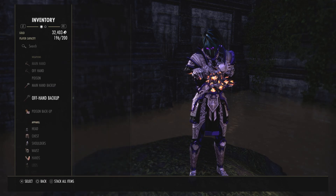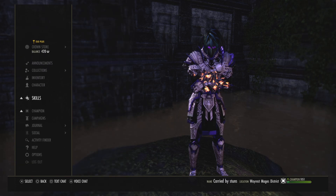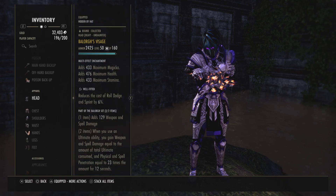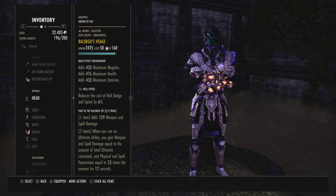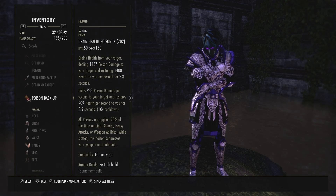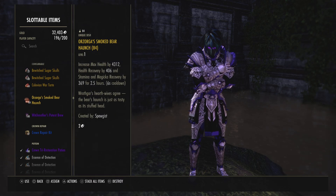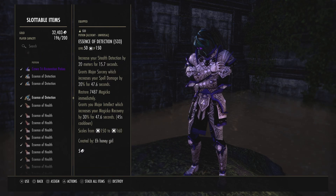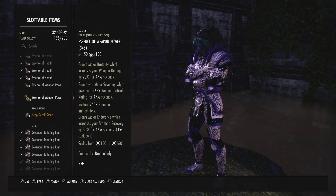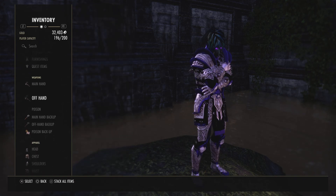If you use Magma or Bloodspawn, you may want more resistance in your CP. For poisons, I don't know the exact recipe — my friend makes them for me — but they deal poison damage and heal over time. For food I use the Orc Bear Haunch. Against people that cloak I use Essence of Detection. Otherwise it's tripots.